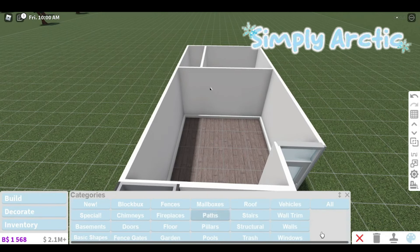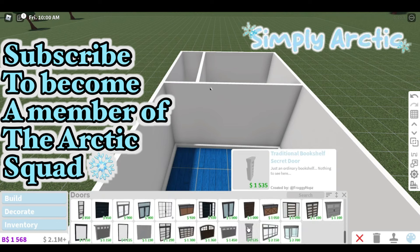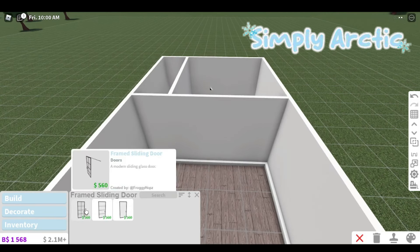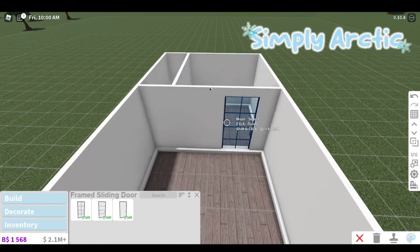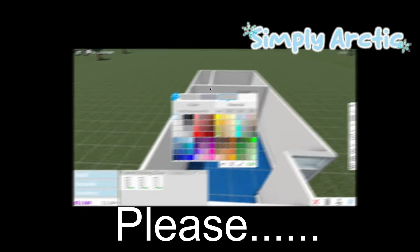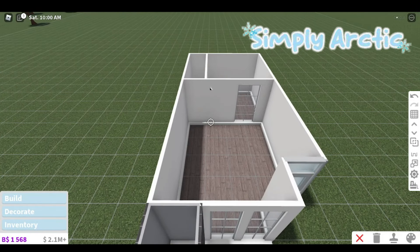I do want to go ahead and add the doors — let's go to build, go to doors, and add the doors over here to enter the little area. I want to add a door right here because this basically leads to the bedroom, and right here is going to be the kitchenette, so I do want to go ahead and color that up as well. This is actually looking so good. Now I'm going to speed it up, add some wall trims, and I'll see you guys in just a minute.